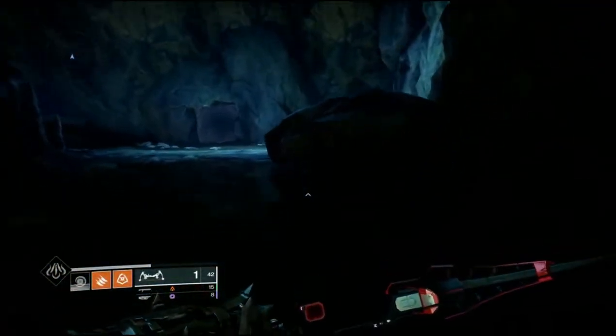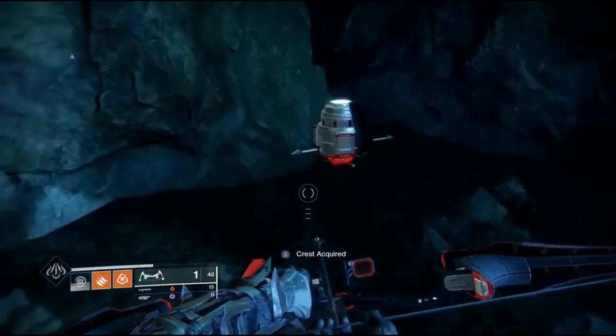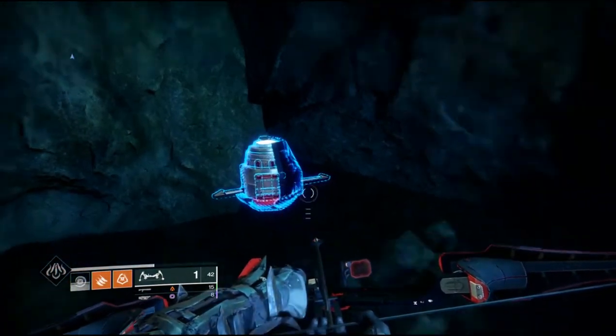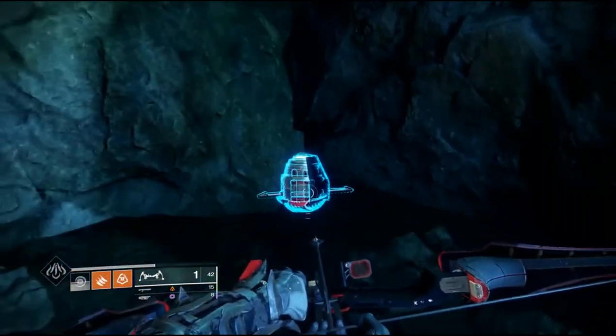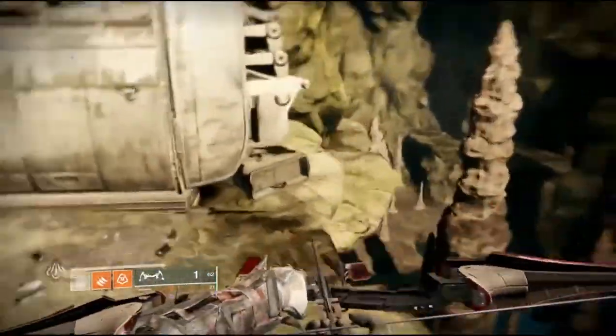For this one here you're going to be able to activate the crest beacon in the back of the cave area. There are going to be two more of these beacons to activate — one is going to be used with the heavy machine gun that you get from the forge, and the other one with the sniper.